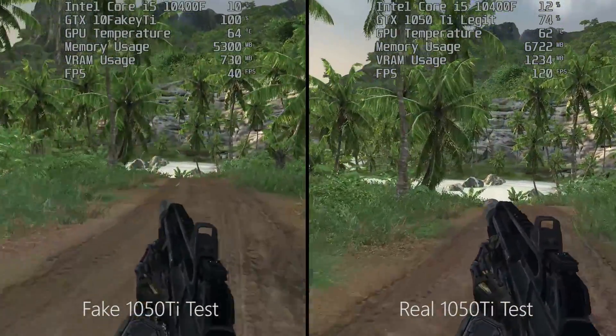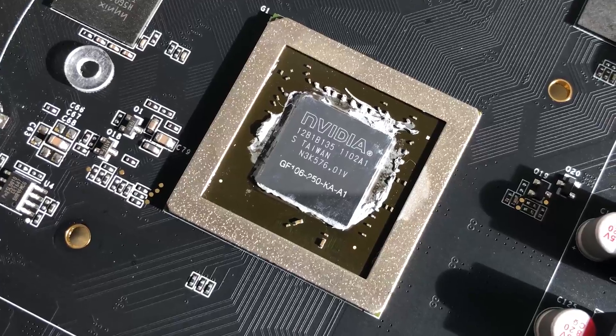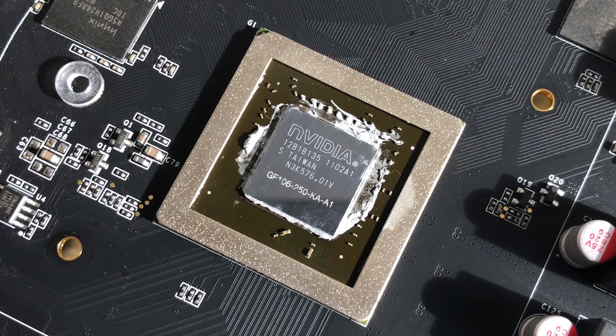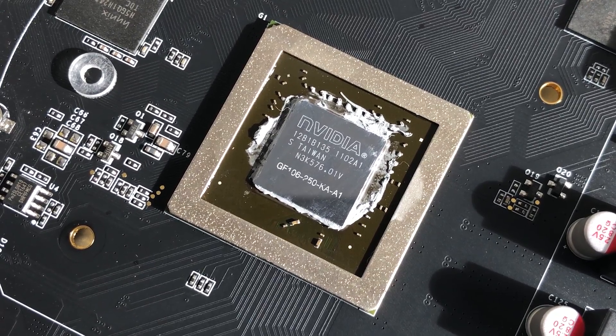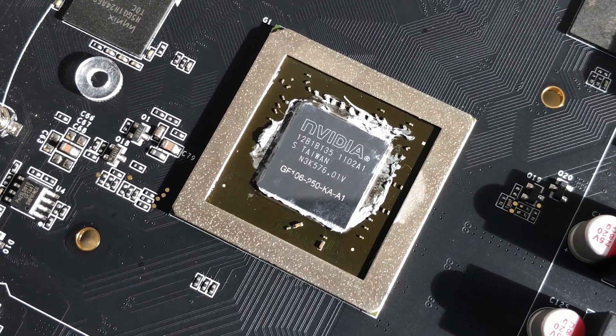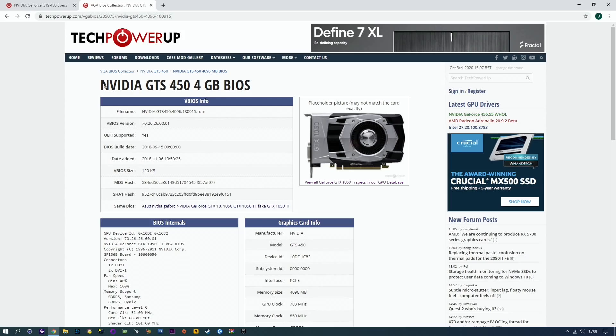So what is this card? The only way to find out is to remove the cooler, which reveals the GF106-250KAA1 GPU — it's basically a GTS 450. What's quite amusing is that I actually paid less for this than a second-hand GTS 450 costs right now on the used market. To eliminate some issues you could use TechPowerUp to download the correct BIOS for this card.